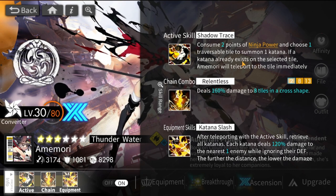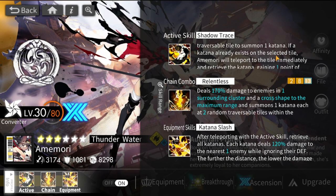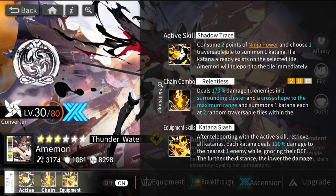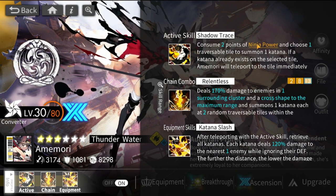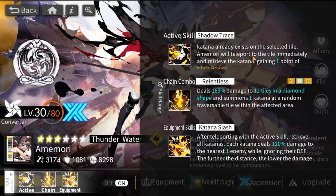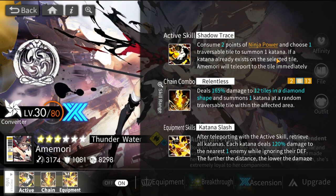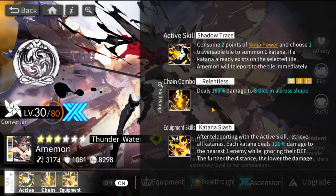The active skill lets you choose one traversable tile to summon a katana. If a katana already exists on the selected tile, Amemori teleports there and retrieves it, gaining one point of ninja power — so she effectively spends two but gains one back. A tip: have four ninja power before activating so you can place a katana and then teleport on the following turn.